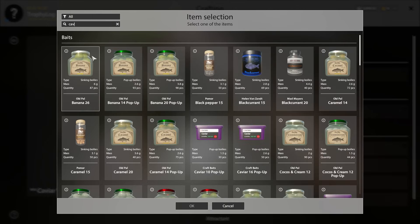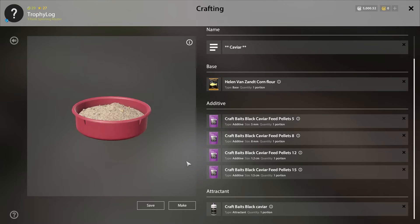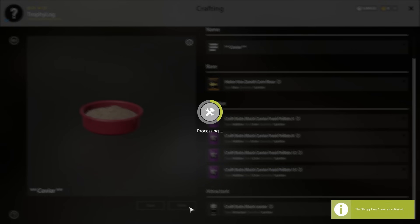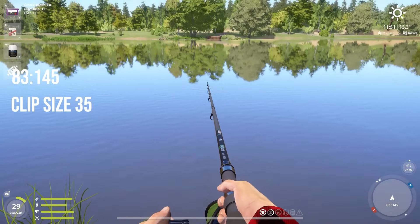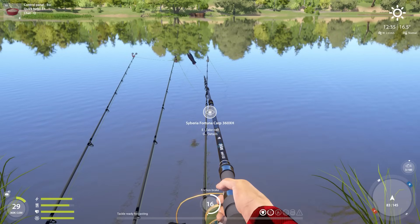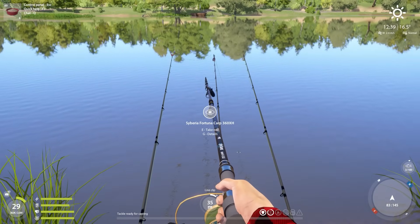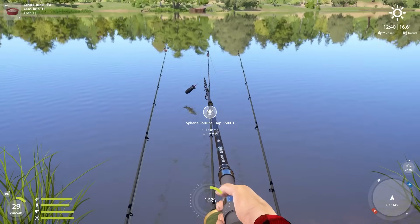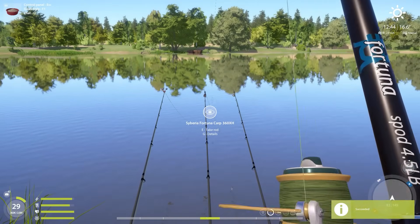I'm moving spots, so new hookbait and spot mix need to be set up. For the spot mix: cornflower base with black caviar pellets 5, 8, 12, and 15 for additives, and black caviar attractant. For the hookbait: caviar 16 pop-ups with caviar red artificial corn and black caviar dip — the theme is black caviar. The new spot is at 8345, clip size 35, hook size 1. The previous spot had died out after many hours, and this new spot already has something nibbling.